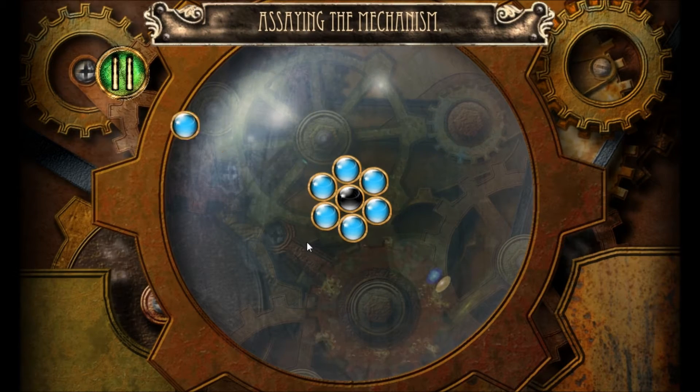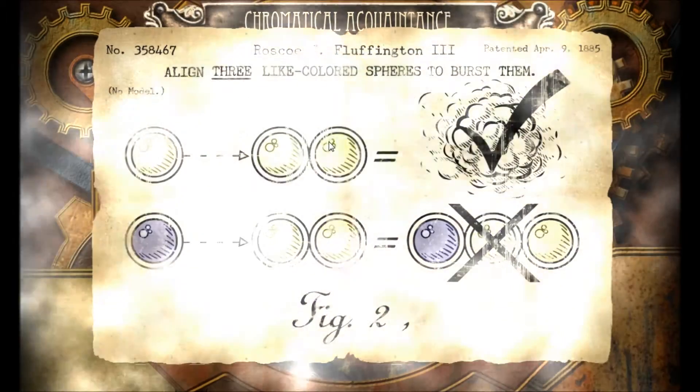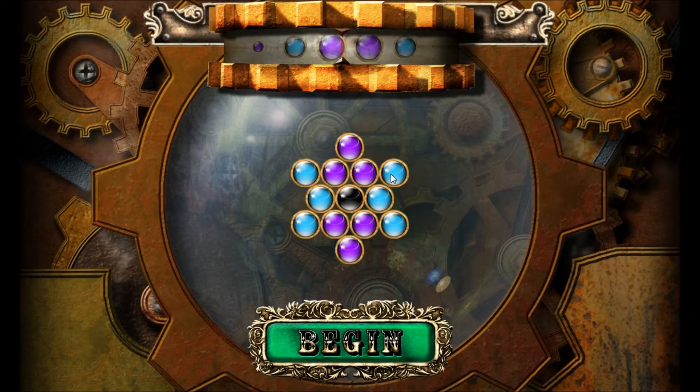Okay, I have to rotate it... Align three light-colored spheres to burst them. Oh, so it's nothing like Hexic.